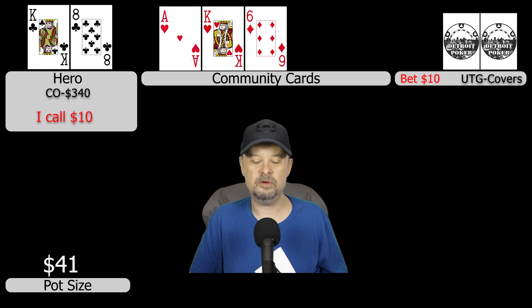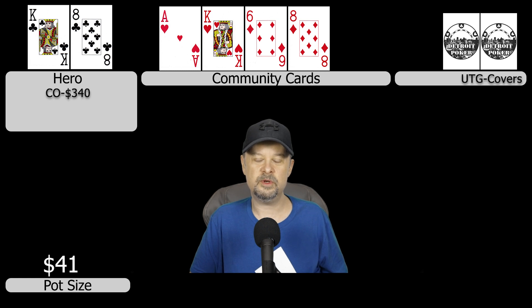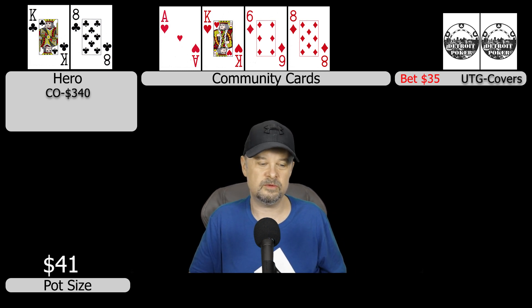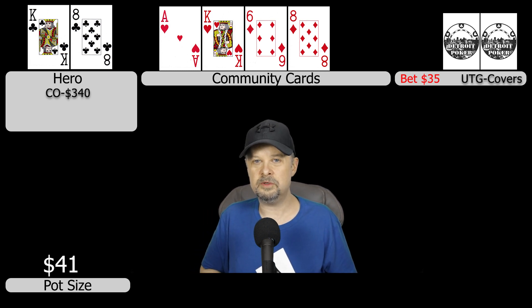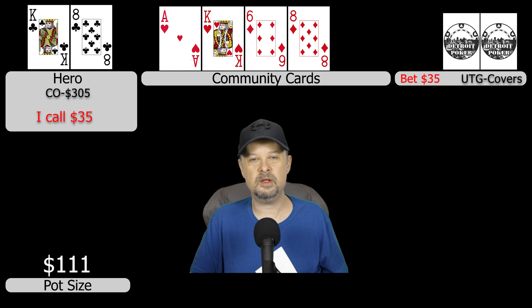I'm not going to fold a pair just yet, so I make the call and see what he does on the turn. The turn comes the eight of diamonds — a pretty interesting card because it gives us two pair, but also puts a double flush draw on board. Under the gun bets again for $35, a significant increase in sizing. Since we turned two pair, I decide to call and re-evaluate the river.